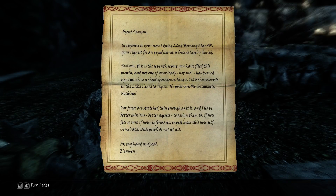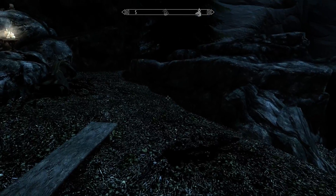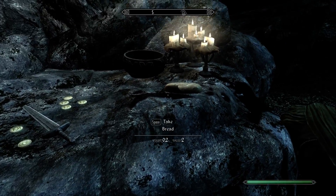In response to your report dated 22nd Morning Star 401, your request for an expedition force is hereby denied. Sanyan, this is the seventh report you have filed this month and not one of your leads — not one — has returned so much as a shred of evidence that a Talos shrine exists in the Lake Ilinalta region. No prisoners, no documents, nothing. Our forces are stretched thin enough as it is, and I have better missions, better agents to assign them to. If you feel so sure in your informant, investigate this yourself. Come back with proof or not at all. By my hand and seal — Elinwin. Apparently he found the Talos shrine, but they killed him too.